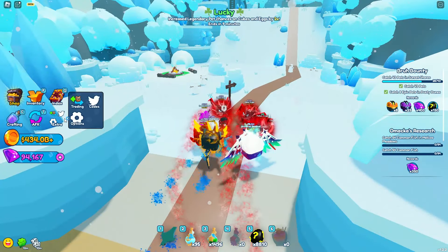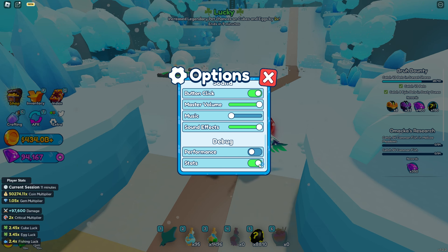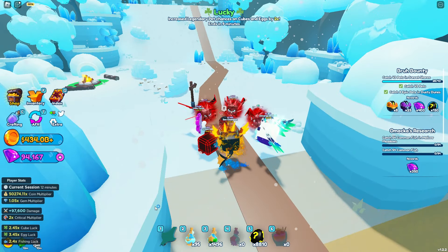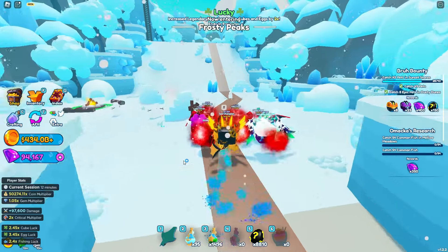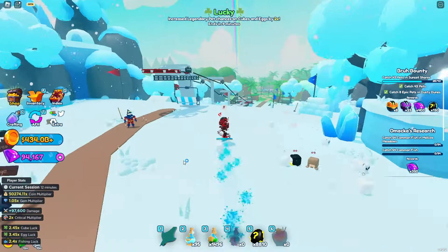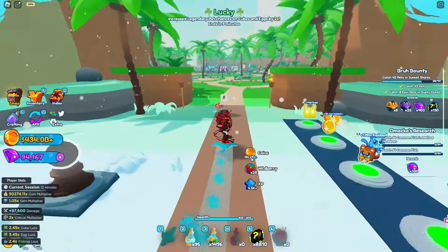Our team is doing pretty well. Let's check our stats — someone asked in the comments how to see stats. All you do is click Options, then click Stats, and it shows everything. As you can see, I have a 50,000 gold multiplier and almost 100,000 damage — nice! I could test how fast we can kill a boss; let's try.